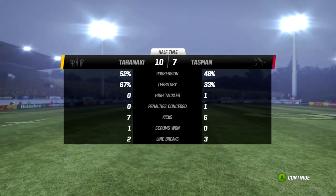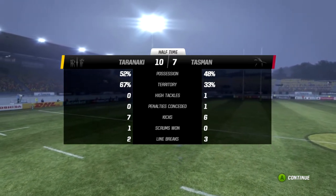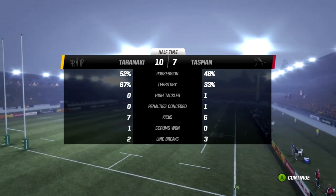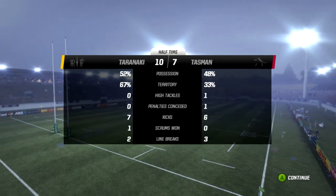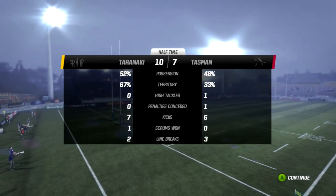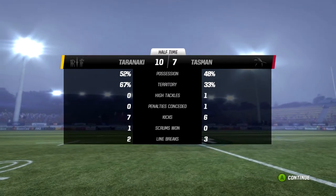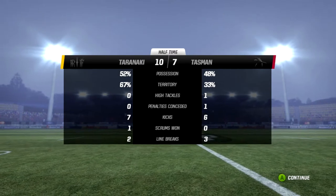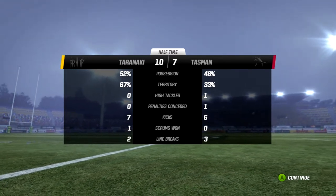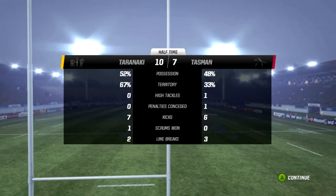Let's look at some stats — it's 10-7. What is Pelissouma doing kicking these goals? I have no idea what Taranaki are thinking. Position fairly even but it is territory where Taranaki have been camped out in Tasman's 22. High tackles didn't come to anything because they missed the penalty. Line breaks 3-2 — it's been a fairly industrious first half. Taranaki made all the play, made the opportunities, scored the tries, yet they only lead by three. If Tasman can build on that late momentum, they could be in with a fantastic chance.